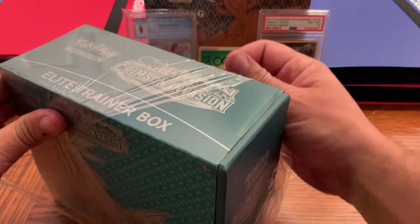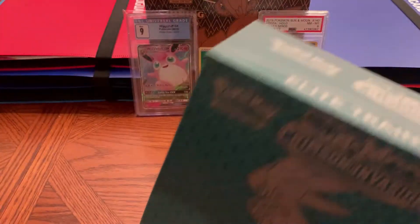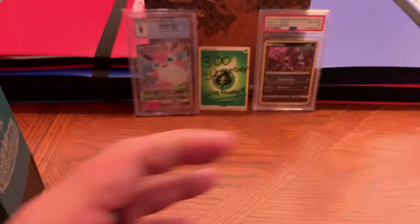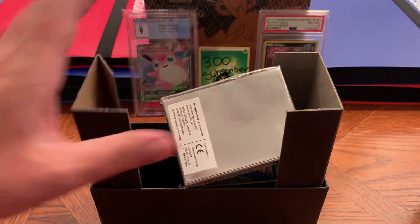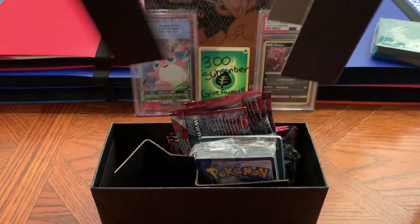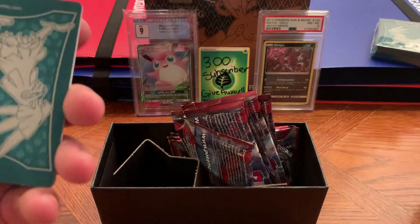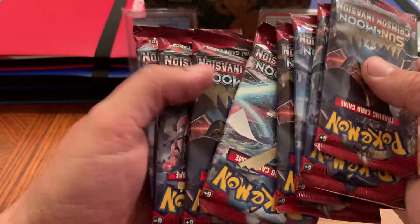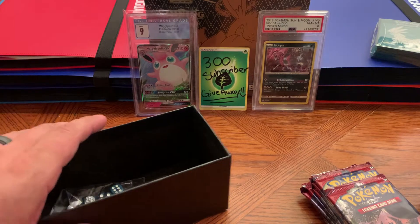I'm going to tear into this. I don't want to get too in depth about what's in here because everybody's probably opened one of these before. So we'll get this out of the way — obviously you got the little card thing, some cardboard which is trash, the sleeves, the code card which is trash, the dividers, eight packs, and then dice and damage counters.